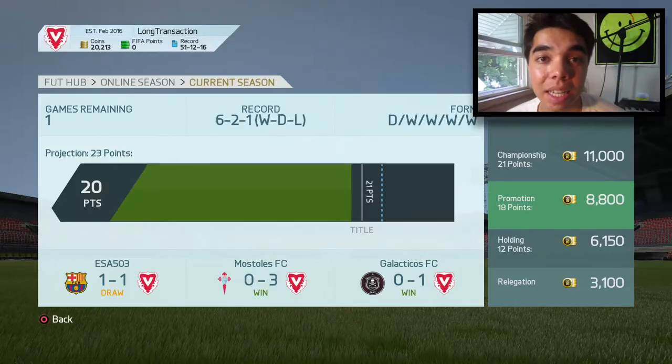Hello everyone and welcome back to another episode of First Page United, the road to Division 1 series where I'm using players only from the first page of the transfer list to get up to Division 1. Now last time out we did clinch the promotion into Division 2. We're now on 20 points, one point away with one game remaining to get the title. If we get a draw or a win, we get the title. We've won four of our last five games — six wins, two draws, one loss here in Division 3.